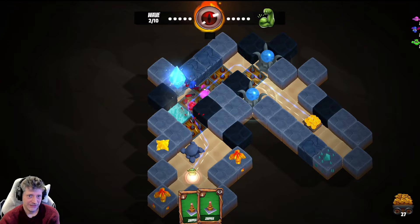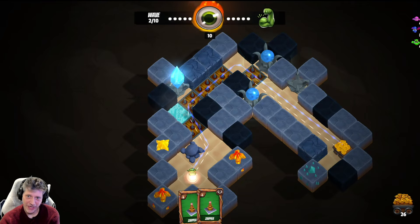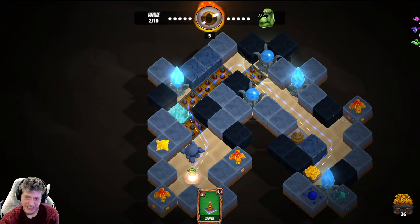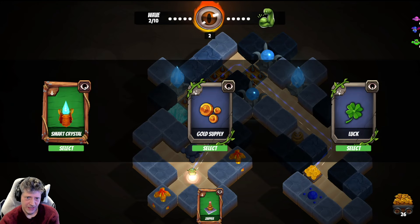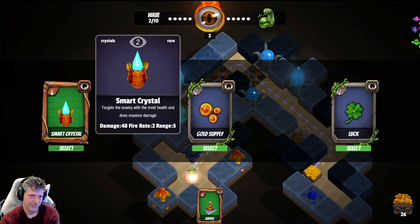I'm in trouble right out of the gate. I upgraded to a zapper and now I'm starting to get some decent stuff. Notice how I can just pick them up and move them as I choose, which is pretty nice. I've got three moves — might as well top up my gold supply. This one is basically a repair that increases my move count. There's a luck increase to get better cards. I'm gonna take the smart crystal though.